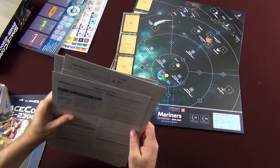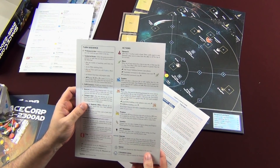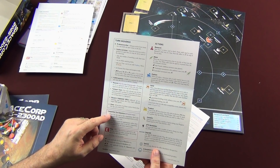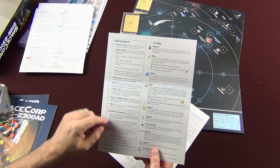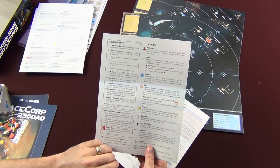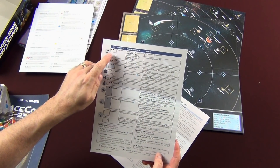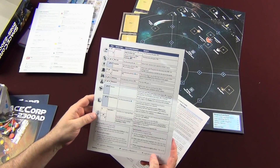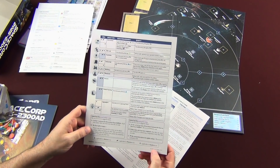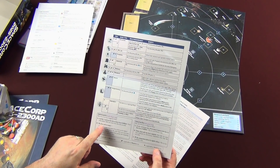We have our four player aids. Let's take a look at one up close. You've got your turn sequence that explains everything in order. For the solo game, there's a competition turn sequence and then the actions with what each one does on your turn. You can easily refer to this during gameplay. These are the types of bases: attraction, biolab, exploiter, and so on. When it's applicable, these icons show whether it's usable in the Mariners, Planeteers, or Starfarers era. Build requirements and benefits are listed out there. Then you have the end-of-era steps for multiplayer and for solitaire only.